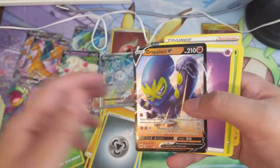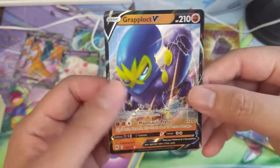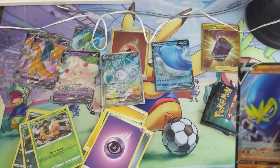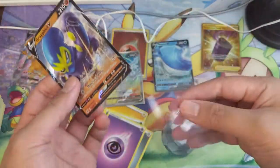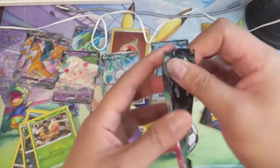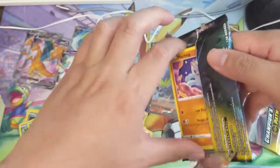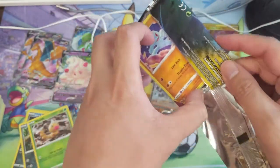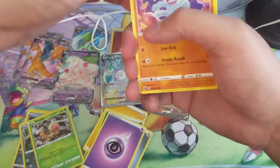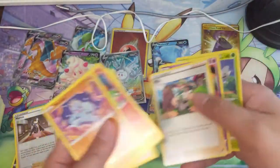Here is number three with a Grappaloct — pretty cool, and once again well-centered. It feels almost random where the cards are either significantly off very consistently, or consistently on track. I guess that makes sense for print runs from different places. Winding down for this opening — looks like we got just one more pack.